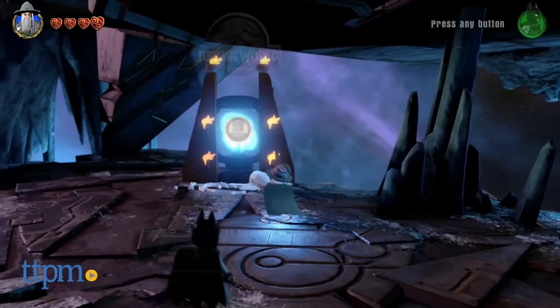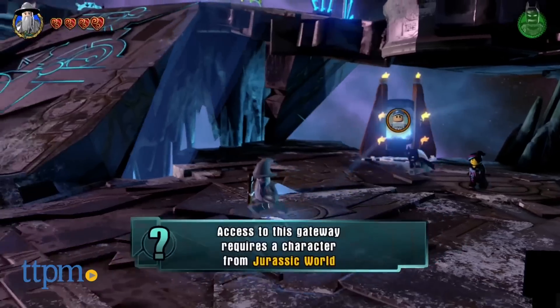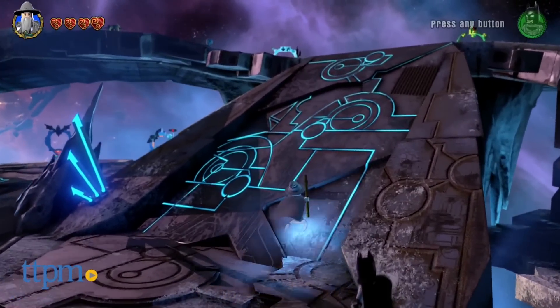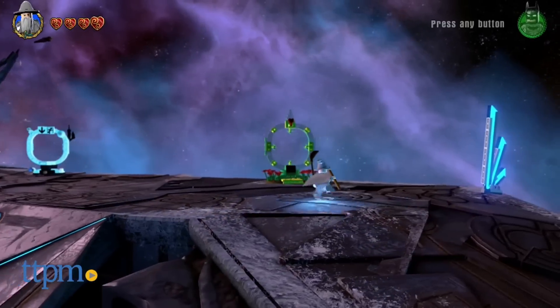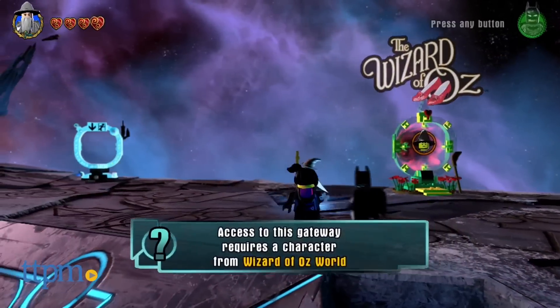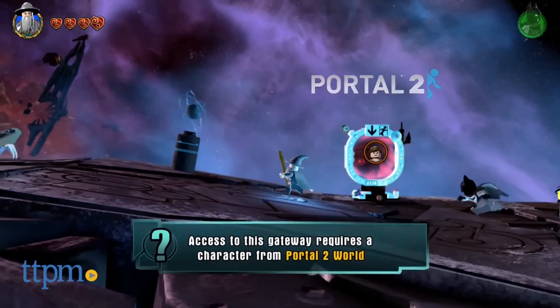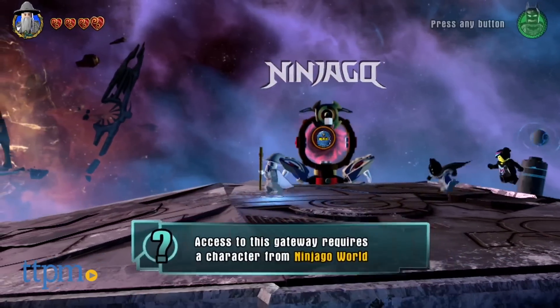Additional expansion packs are also available and will allow players to unlock new content and characters in the game. The packs feature more minifigures, vehicles, and gadgets, and each pack unlocks its corresponding adventure world. The worlds are based on different entertainment properties like Jurassic World, The Wizard of Oz, Portal, Ninjago, Lord of the Rings, Ghostbusters, The Simpsons, and more.